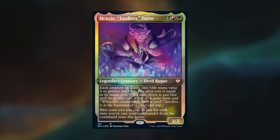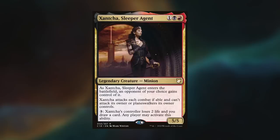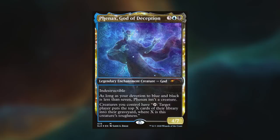Hey gang and welcome back! Once more we find ourselves in my studio space, with Felix, Maxim, and Marie joining us. Felix has brought his Henzi Toolbox Tori deck, Maxim is playing a Roomie of the Dead Tide, Marie is playing her Xantcha Sleeper Agent, and I've newly sleeved up a Fennex God of Deception mill deck. Felix wins the die roll and starts us off.